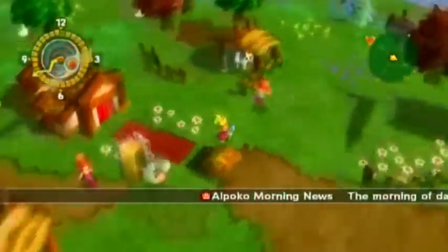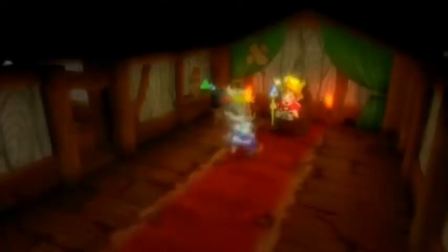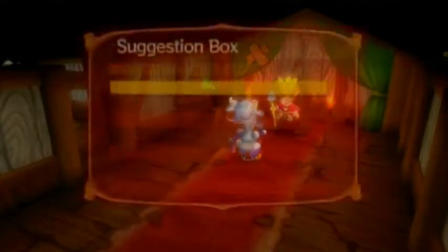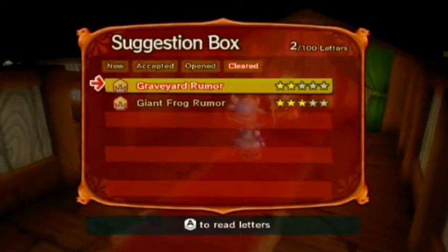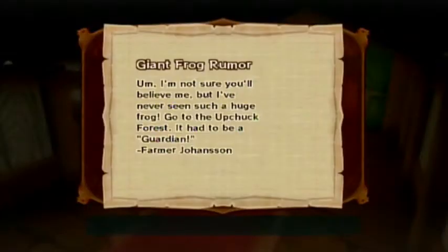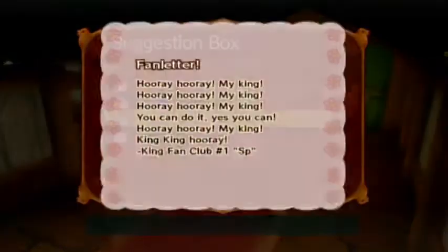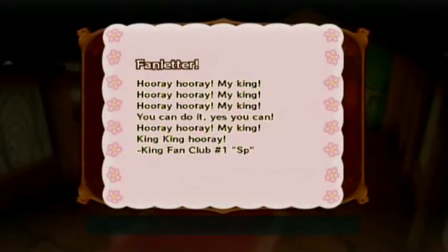So you have some goals in the game. Hold on, I forgot to check the suggestion box. The suggestion box is like a quest box — you'll see in a minute. You get letters and stuff; right now I don't have any. They tell you like, oh, I saw this giant frog and you need to go beat it. Here's one about clearing the graveyard, something about a cow, and something about a giant frog. And then just normal mail like, hey Luraki, have you redecorated the kingdom? Good day to you, and we love you! Hooray! That's the best letter I've gotten.